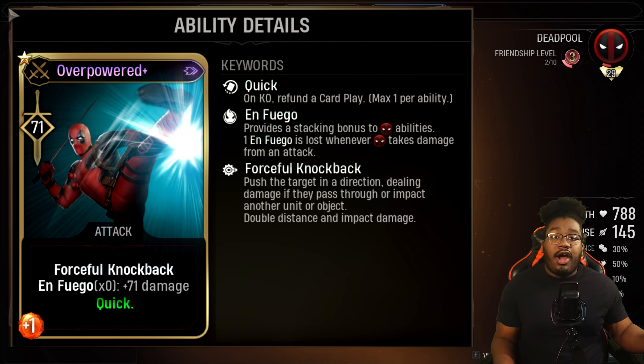The same thing I have for Overpowered — it's a Forceful Knockback card but it has Quick on it. So I'm going to get that card back if I defeat an enemy with it. I would recommend getting that one as well.